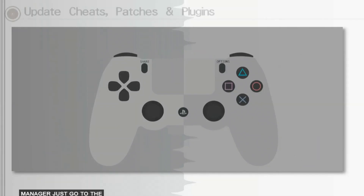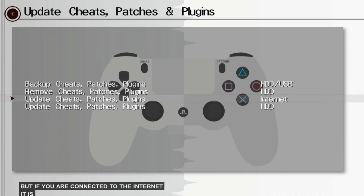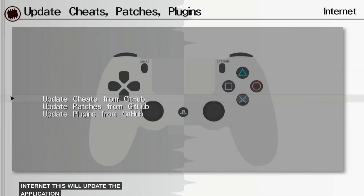Go to the Update section. Here you will have the option to update using a USB or using the internet. If you are connected to the internet, it is much easier to just use the internet since you will be getting the same database anyway. Let us go ahead and use the internet. This will update the application, and if there are new cheats or new games available your list will be updated as well.